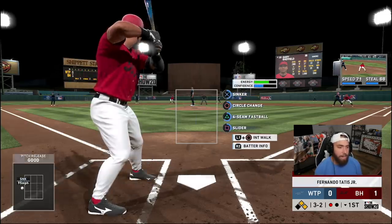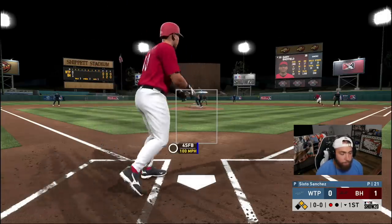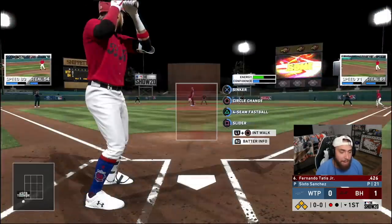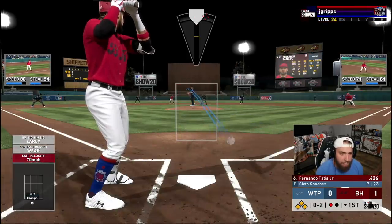That's a nasty sinker — good take. This guy's got a great eye in two-strike counts. I'm honestly more afraid of the guy on deck than the guy at the plate right now. Tatis steps in with one out. He's got two infield singles and two walks — bases loaded with one out. Foul ball, it's 0-2 on Tatis.